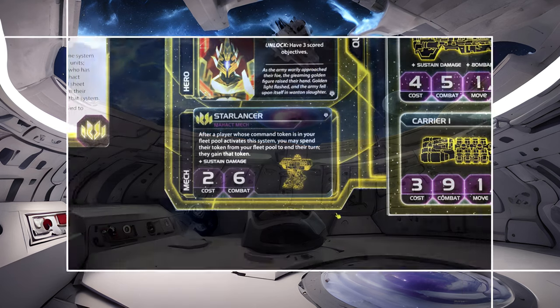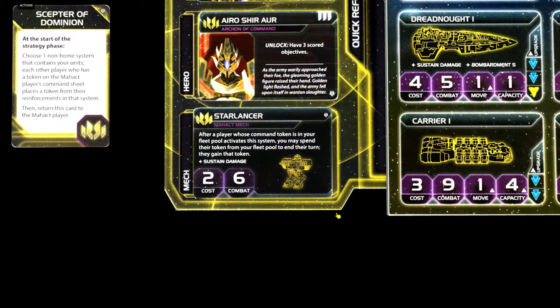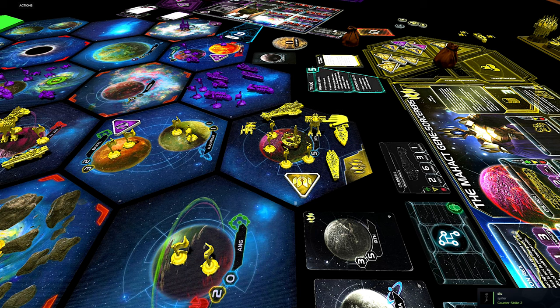Now let's have a look at our mechs and our flagship. The mech is called Star Lancer. It says: after a player whose command token is in your fleet pool activates the system, you may spend that token from your fleet pool to end their turn. They gain that token. So our mechs are extremely effective at defending systems.